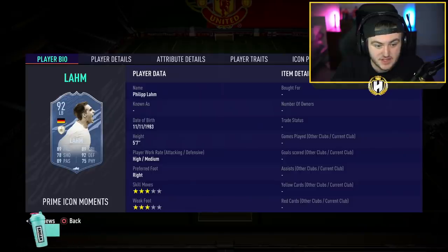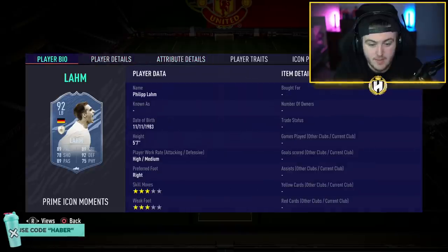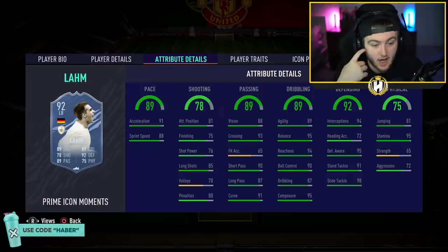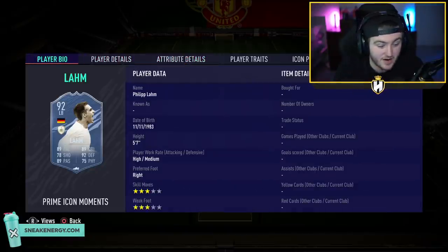Philipp Lahm's left back card is not bad — 89 pace, 89 dribbling, 92 defending. It'll be a nice card to swap into a different position, maybe as a centre mid or CDM. A lot of people that play three backs will benefit from this card — you can put him at left back, someone like Reece James at right back, and play him CDM in game with James at centre back. That'd probably work really, really well. I like the stats of that a lot.